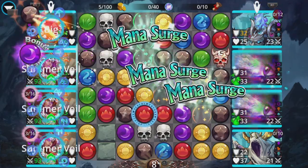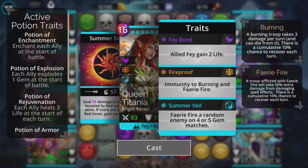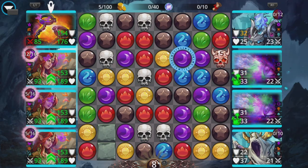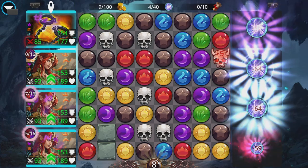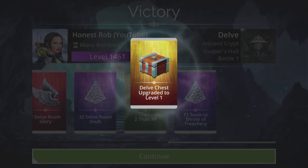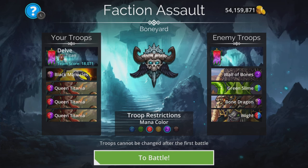Fairy Fire gives 50% extra damage from spells to troops affected by it. So we've got 59 damage to all enemies boosted by red enemies and allies — the boost is 24 — so this is going to be a nice easy way to go. And that's without the effect of Fairy Fire, so with Fairy Fire applied it's going to be very, very easy.